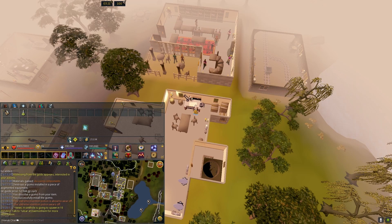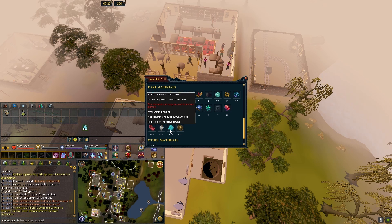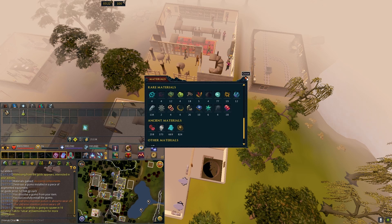Step 3: Gather Time Worn Components. You can do this by disassembling artifacts excavated from Archaeology — restore the artifacts and then disassemble them. Alternatively, you can buy Time Worn Components from the Grand Exchange. You will need 7 Time Worn Components.